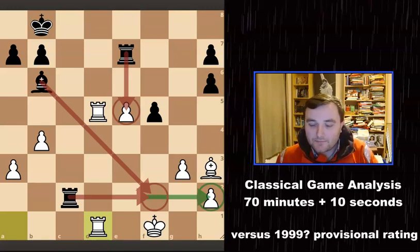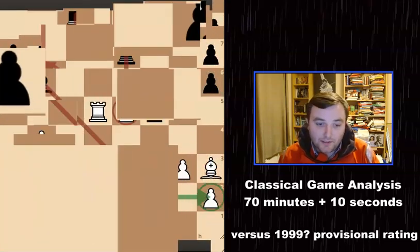Hey everyone, I'm going to show you one of my games that I recently played where I reached this position against my opponent. Things were looking bad — he managed to get his rook to the second rank and was attacking all of my pieces. Let's see how I managed to fight my way out of this position in this particular classical game analysis.